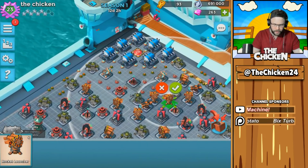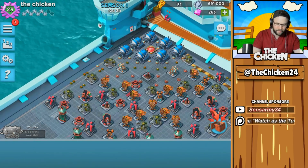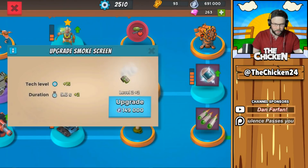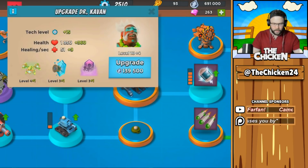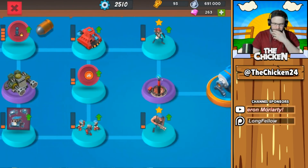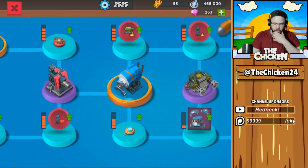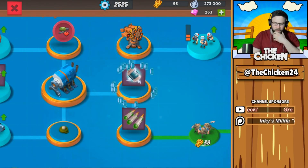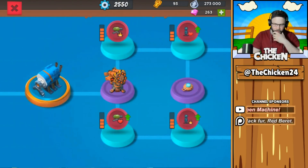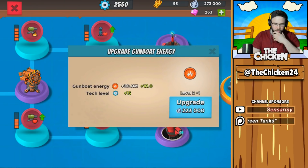Let's put out these four bad boys. I don't know somewhere in the middle — this is pretty bad — but whatever, we got tons of rocket launchers out there now. So we got 700k. We're definitely going to upgrade gunboat energy — that's a for sure. We're definitely gonna max out the shock bomb — that's a for sure. Troop health, troop damage. Let's go with another gunboat energy; I feel like that's the correct choice.